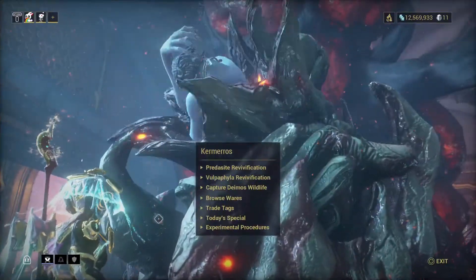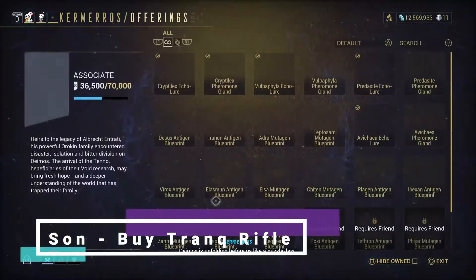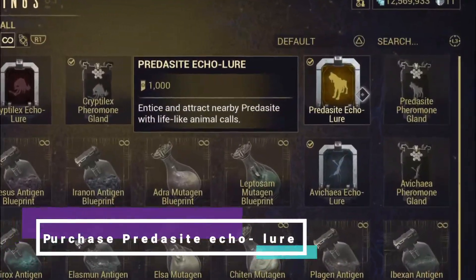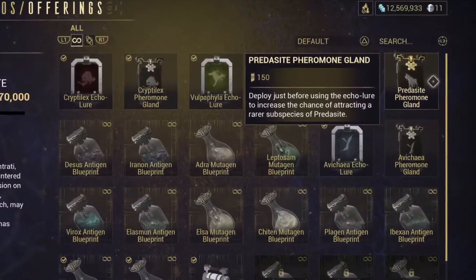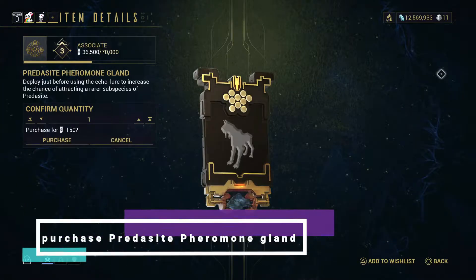First, since this is a conservation, you will need to visit the vendor in the Necralisk and buy a tranq rifle for 500 standings. Next, purchase a predocyte echo-lure for 1,000 standings, and next to it, purchase a predocyte pheromone gland for 150 standings.